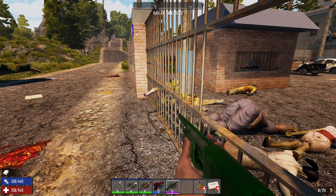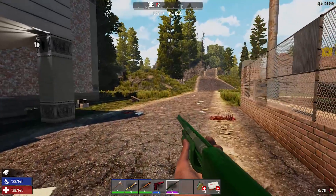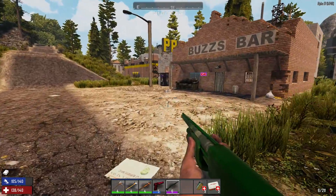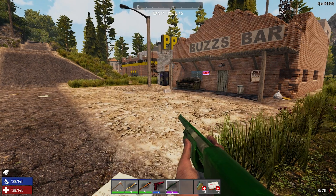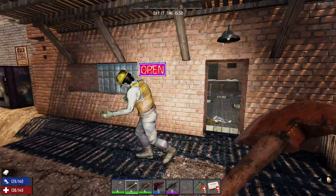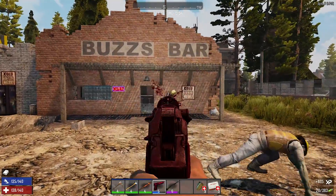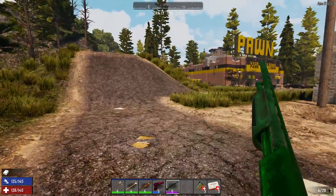I'm pretty excited about this new world, you guys. I'm going to have to collect the stuff I'm collecting now because a lot of it didn't transfer over. Cloth - I got a lot of duct tape already, a lot of mechanical parts, a lot of oil. I need more cloth. Three cloth - okay that gives me the polymers. Buzzes Bar might be full of some weirdos - you never know. I just stunned him right before he was ready to give me the old right hook.